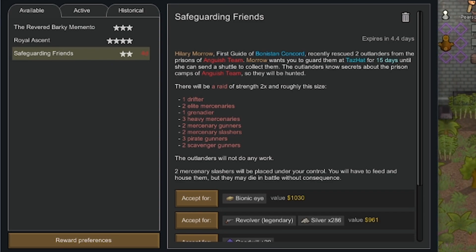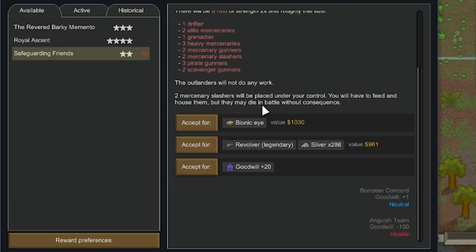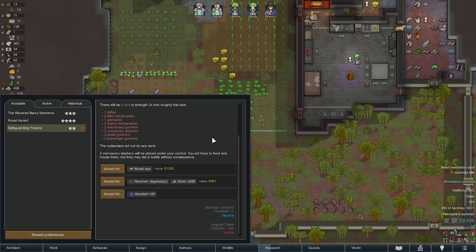Safeguarding friends — wow. So it's our Concord mates. They rescued two Outlanders, they want you to guard them. The Outlanders will know secrets. Jesus. This is my only light criticism — two raids roughly about this size. We've got gunners, mercenaries, grenaders. Two raids of that are going to hit us, and then look at those rewards. I know we're high, but we've got to be on another level of high. Two mercenary slashers will be placed onto our colony — no. We're not high enough to do that.